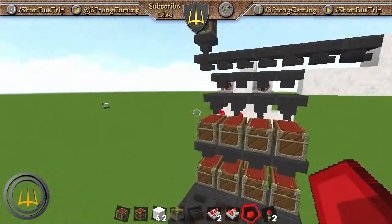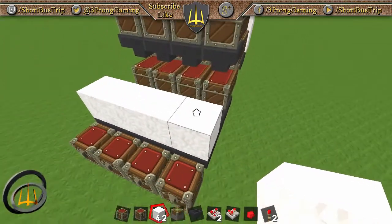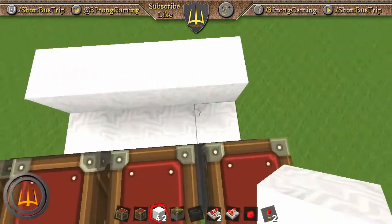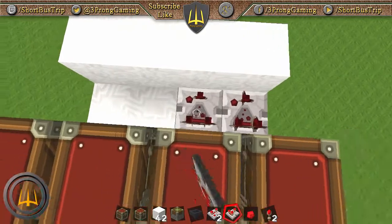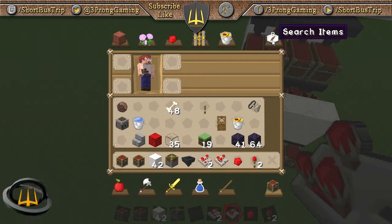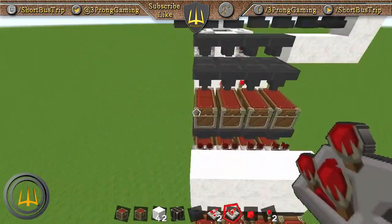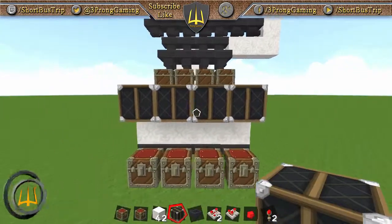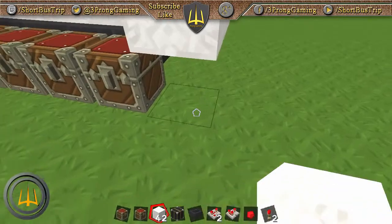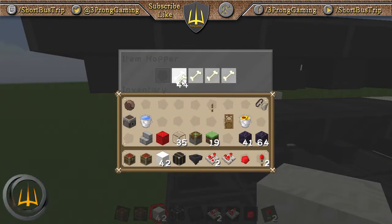Now let's set up our redstone lamps. This is why we needed three hoppers — you can't have a comparator directly hooked up to a redstone lamp; it breaks the signal. So go like that with the lamp. You can dress everything up however you want, put in some item frames, and you're good to go.